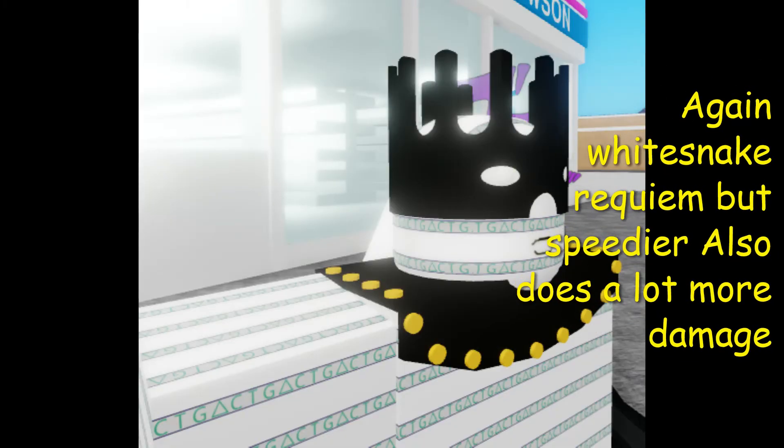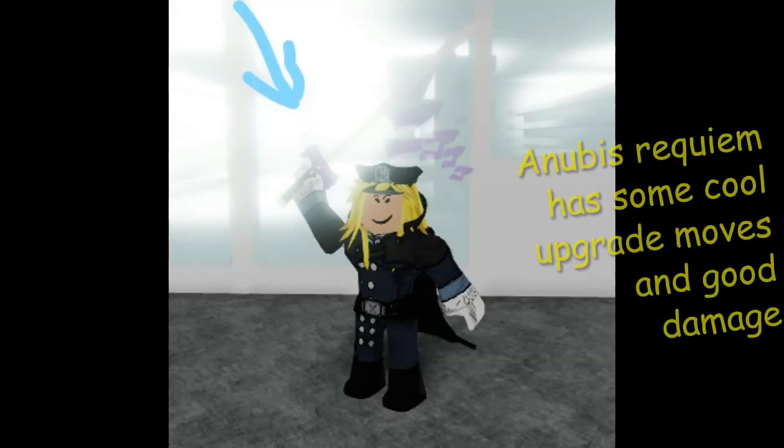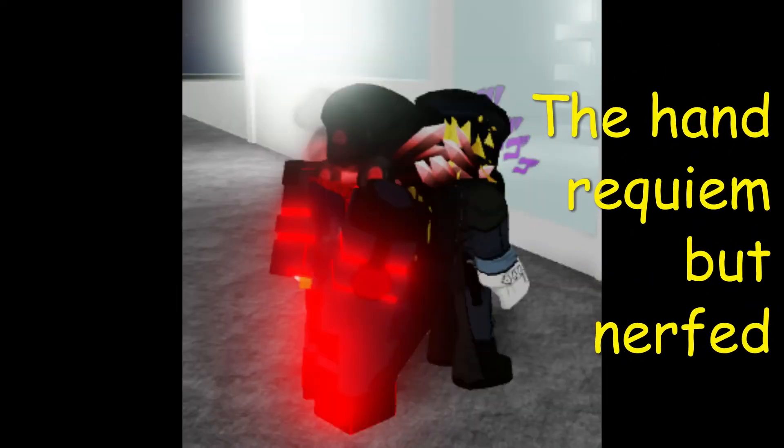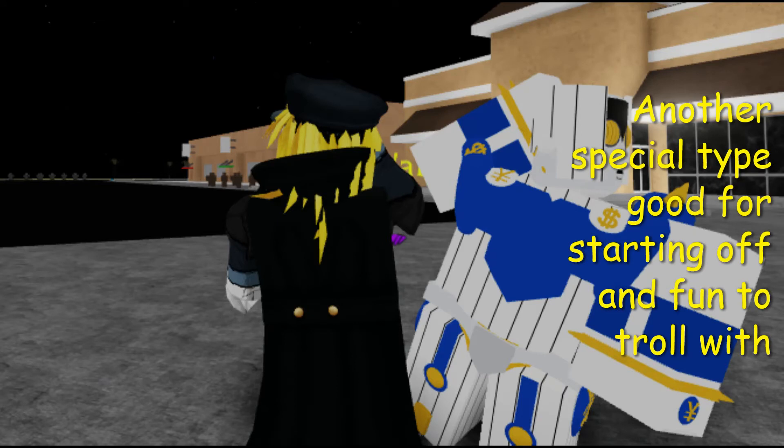White Snake Requiem also does a lot more damage. The Reaper is just that one in-lane GE reskin. Anubis Requiem has some cool upgrade moves and good damage, and Requiem with a nerf. Another special type, good for starting off and fun to troll with.